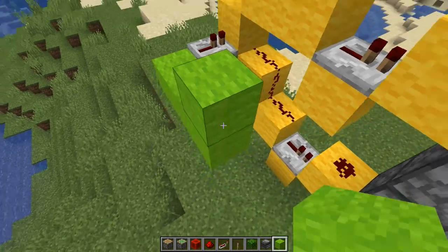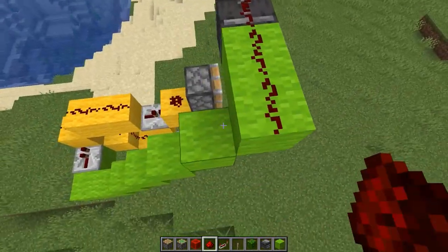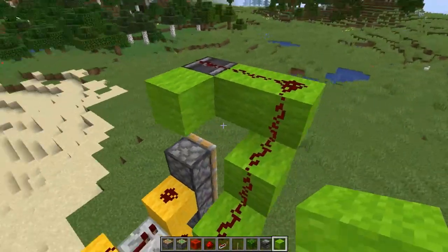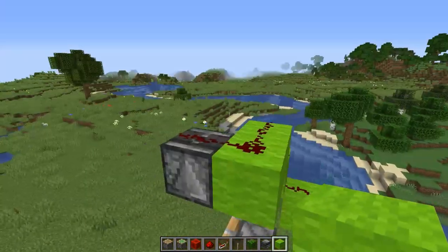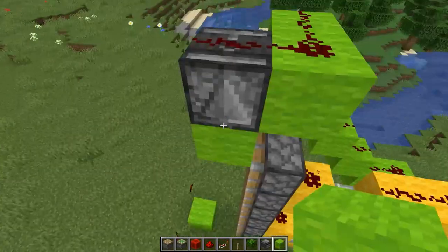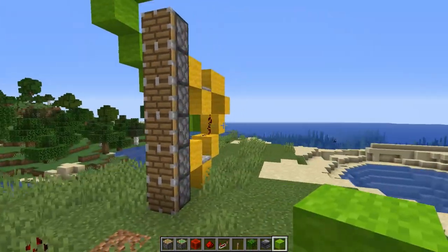I'm running the green redstone line back and up here, with a repeater going into this block. I've had to move it over to one side which is a bit of a pain, but then I can run it like that. Every time this observer receives an update, all the pistons will go off. Let me just prove that by moving all the pistons — they all move, so that's all working fine.